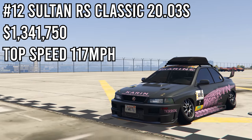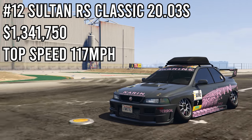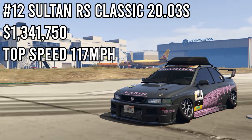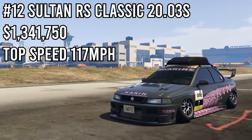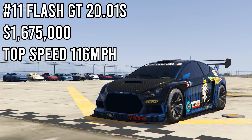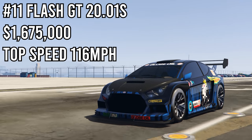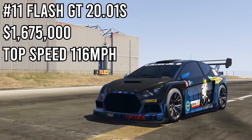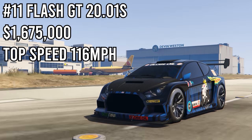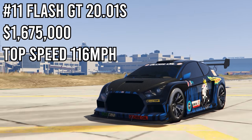Before the top 3, let's look at two honorable mentions. The Salton RS Classic finished in 12th place with a time of 20.03 seconds. From the LS Tuners update, the Salton RS Classic and the Calico GTF have the fastest quarter mile times, so it was just barely edged out — still a great car with cool customizations. In 11th place we have the Flash GT with a time of 20.01 seconds, barely edged out by 0.06 seconds. Barely anybody uses it but in drag races it's actually pretty good, and if you perfectly launch it you could be competing with some of the best cars in GTA 5.